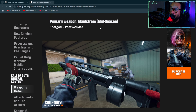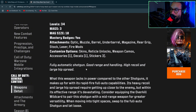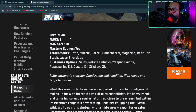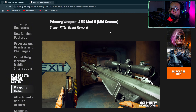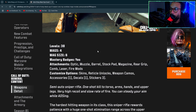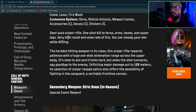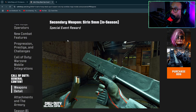We're getting a shotgun called the Milestone as a mid-season event reward — a fully automatic shotgun with good range and handling, high recoil, and a large hip spread. 34 levels, 10 shells per mag. Also a sniper rifle called the AMR Mod 4 at mid-season: 38 levels, six-round semi-automatic sniper rifle, one-shot kill to the torso, arms, hands, and upper legs. Very high recoil and slow rate of fire, but you can steady your aim while ADS-ing.